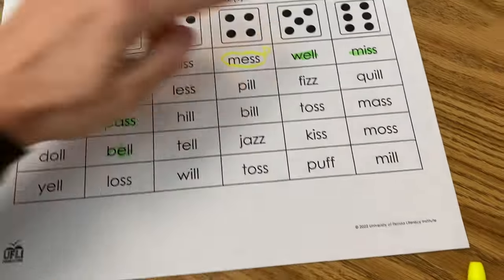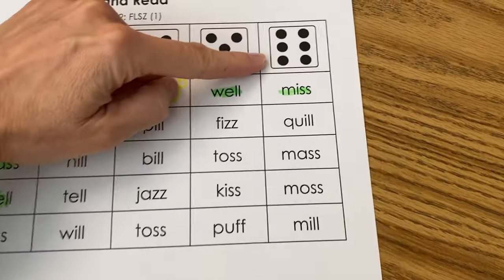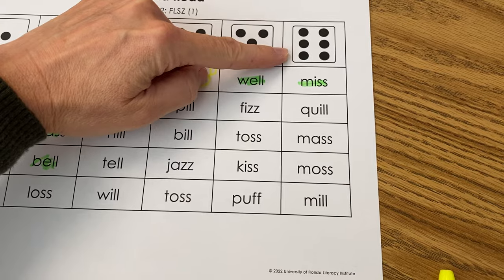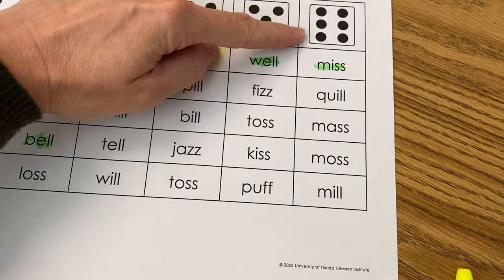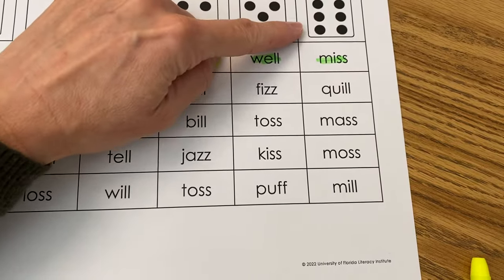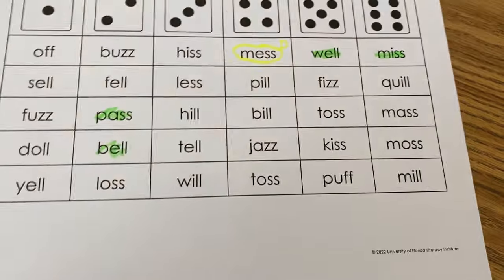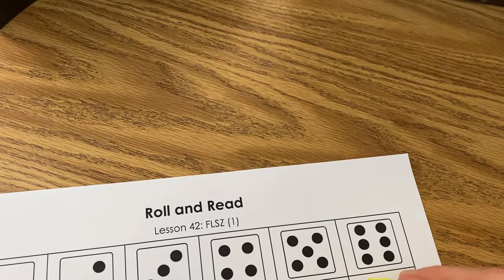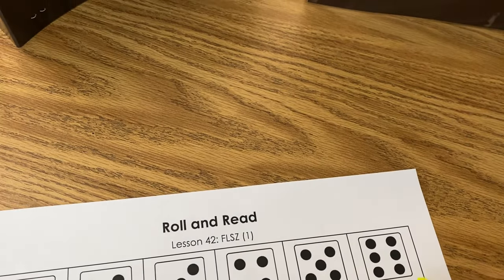Six — put your finger on six. Read any word in column six. 'Miss.' I've been hit! Mrs. Fisher's been hit — her ship is sunk! Circle 'miss' in column six and draw a fish. The object is to not have your ship sunk.